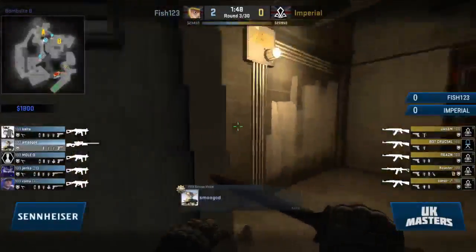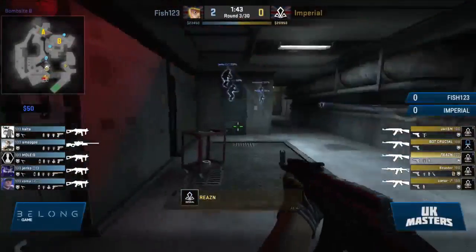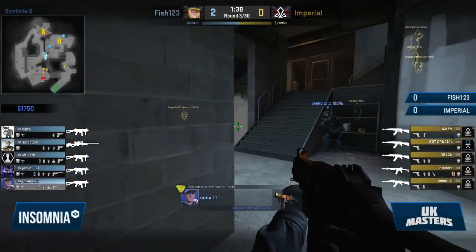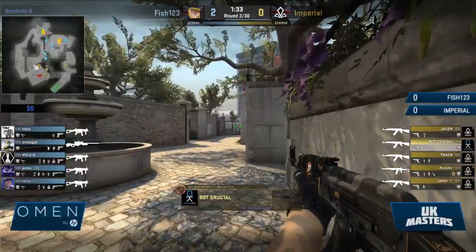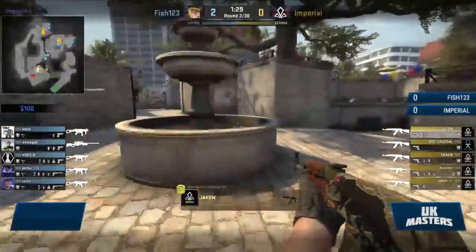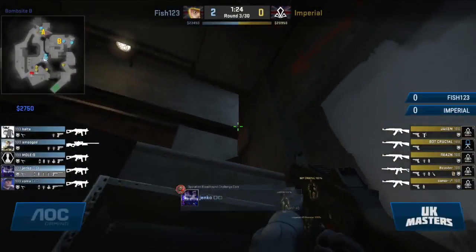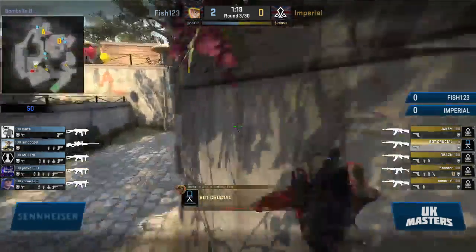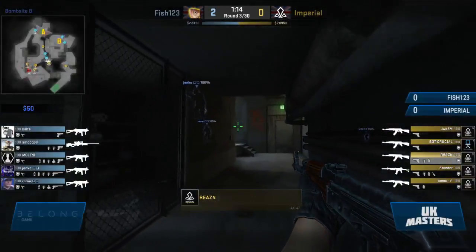It will be Roma and co actually working their way around. Smooja is situated towards the A bomb site — this is a lot better than what I expected. I thought we would see something very overly aggressive, but they're just taking map control, playing it slow — this is smart. Nice position being utilized by Fish — not running at any risk. Yeah, this is a very well-structured, well-put-together CT side, which for a mixed team is actually a bit out of the ordinary. Imperial are going for a bit of push and shove but getting no real response, no pushback from Fish.